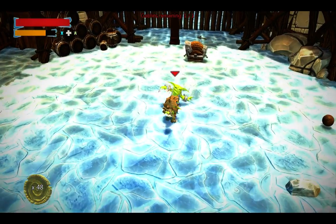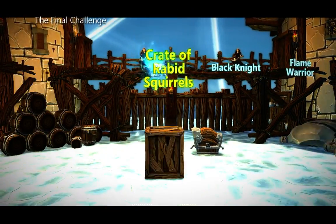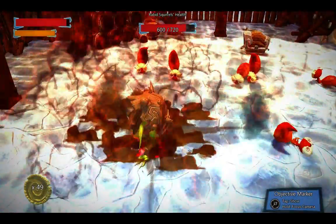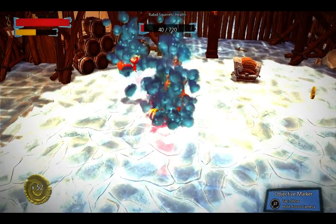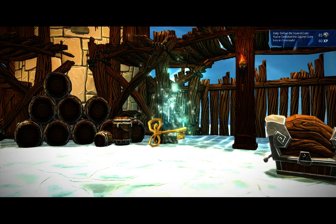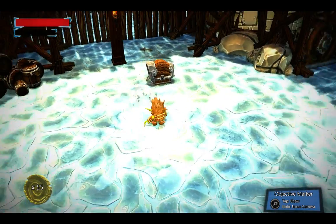I've never counted how many coins you get from the squirrel crate, but I would guess it's probably 8 to 10. So I need one more for my 50. I'm going to fight this crate of rapid squirrels. These are very easily damaged with your berserker attack — as soon as you can get that, you just spin around and very quickly they're all dead. At this point I've got the defeat the squirrel crate daily challenge. I had 49 coming into this battle and I have 55 now, so it looks like I only got 6.